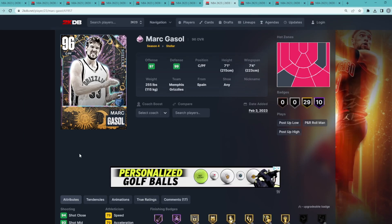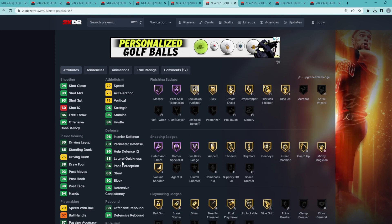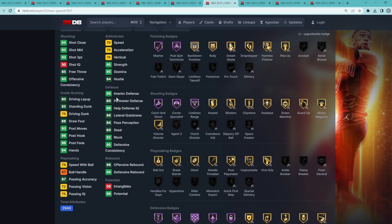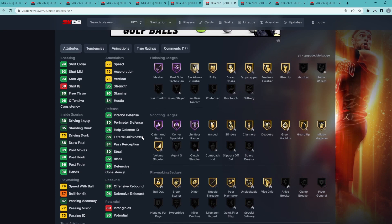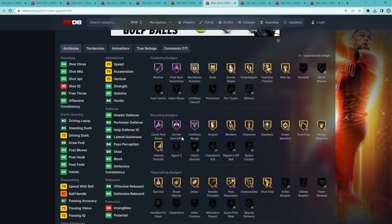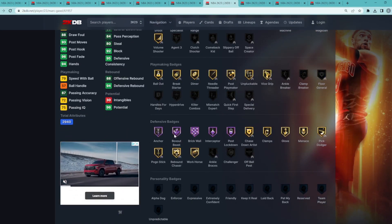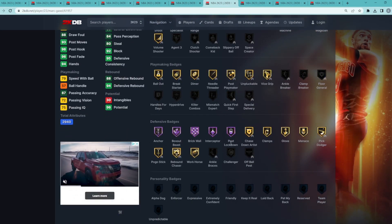Coming in at number seven is pink diamond Marcus Haislip — a center/power forward at 7'1" with a 7'4" wingspan, a really nice center in MyTeam. I wouldn't recommend running him too much at power forward because he's a tad bit slow with only 79 speed and 79 acceleration. But defensively he's an absolute monster with a 92 block, 96 interior defense, and he can also stretch the floor with a 93 three-ball, 93 mid-range, Hall of Fame catch-and-shoot, corner specialist, and limitless range.